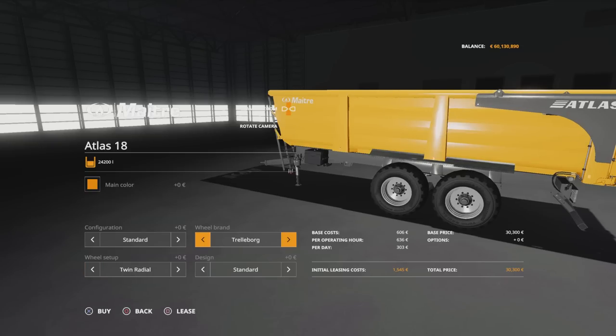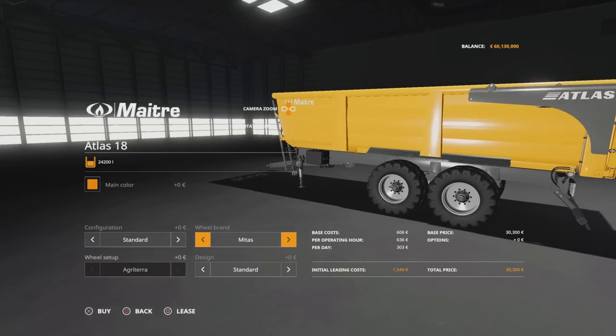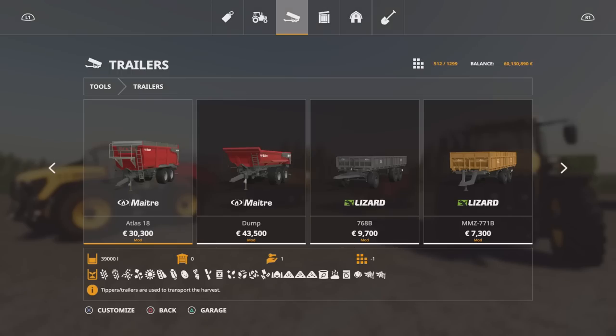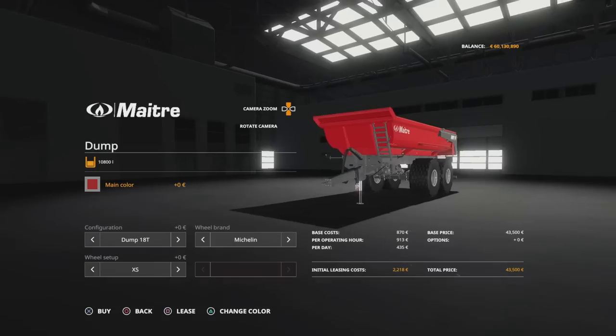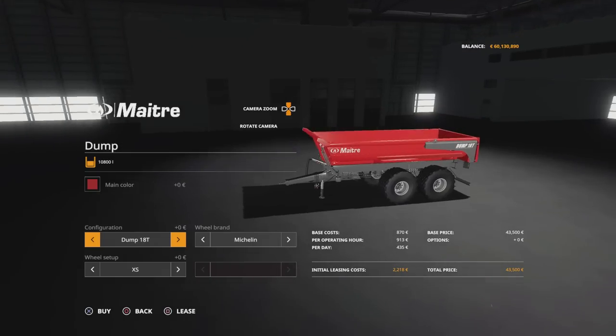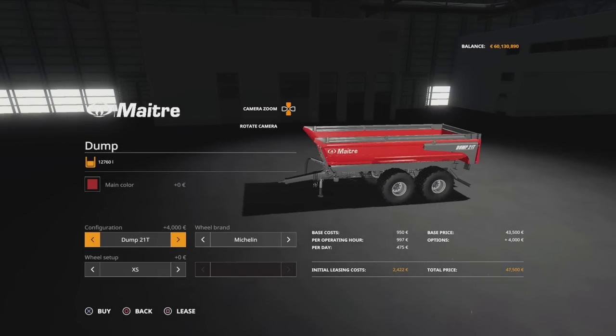Trelleborg, Mitas — just that standard tread pattern — and Nokian standard with that tread pattern as well. The Dump has the same colour options. We can have an 18 tonne at 10,800 litres or a 21 tonne at 12,760 litres. Same wheel brand choices: Michelin, Trelleborg, Mitas, Nokian and Lizard, with a few different tyre options within all of those.